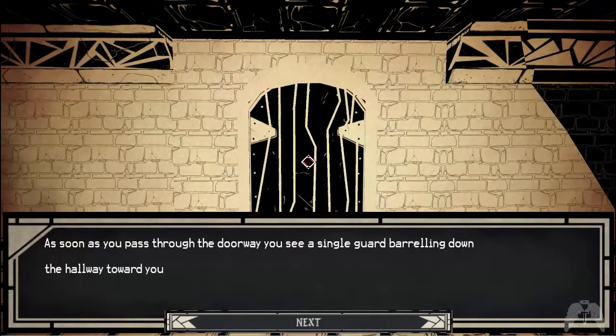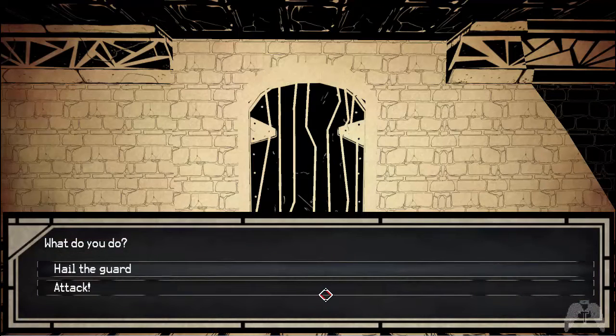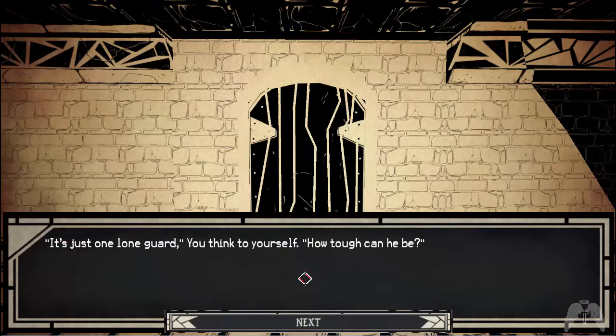As soon as you pass through the doorway, you see a single guard barreling down the hallway towards you. 'Hey, you! How did you get out of your cell?' Well, there was this little mouse and the mouse blew the door off. Since the guy's running at me a little angry, I think I'm going to attack that mofo. It's just one lone guard — how tough can he be?